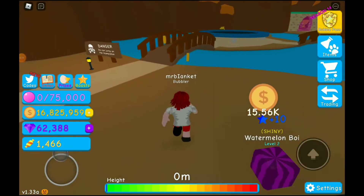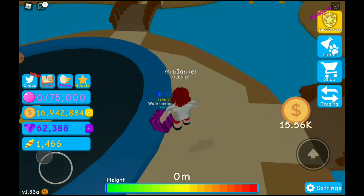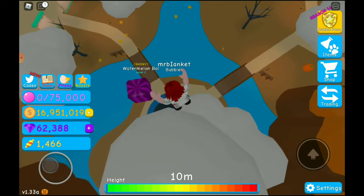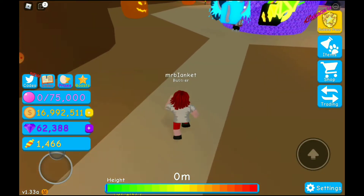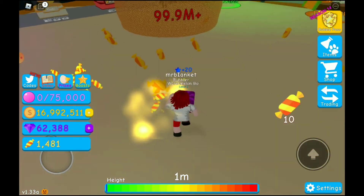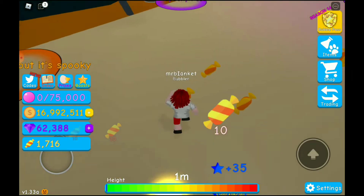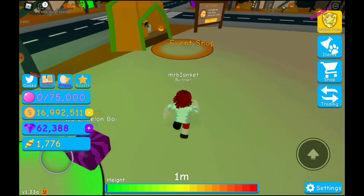I'm just going to go to the Halloween portal because I think I'll have to collect more animals. I'm going to collect this coin — let's go to the event world. Okay, this is what it looks like. I'm collecting a lot of things.